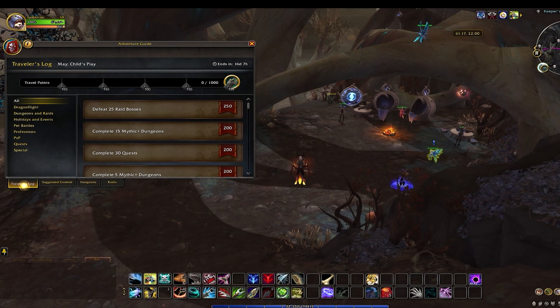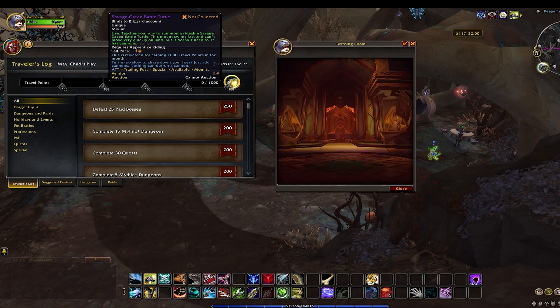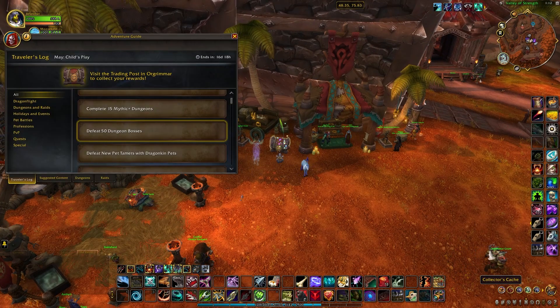The mount is obtainable during the month of May as a reward from the Traveler's Log activities. You need to earn 1000 points from the various activities and you will earn the mount. Once you've earned the mount, you will head back to either Orgrimmar or Stormwind and pick up the collector's cache, which will have the mount inside of it.